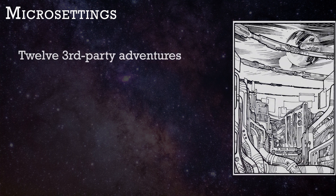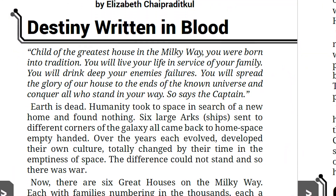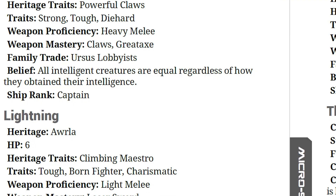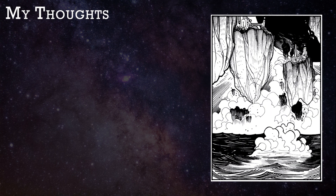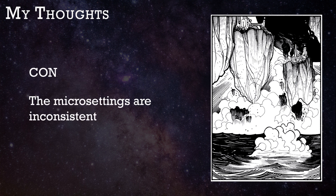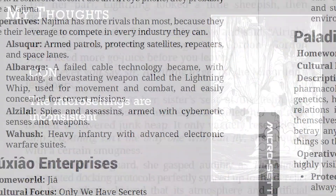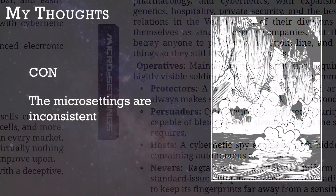Half of the book is comprised of 12 micro settings, each written and styled by a different author. Just as in Tiny Dungeons, the presentation and granularity of detail varies wildly. I found that every last one of these in Tiny Frontiers contains a kernel of a great idea for a one-shot or campaign, but it's challenging to absorb the material since they are all formatted completely differently. Con: the micro settings should be standardized. Maybe the contributing authors shouldn't have to conform to one single template, but maybe they should be able to choose from three different templates that are more rigorous, proven, and polished. It would help a lot.